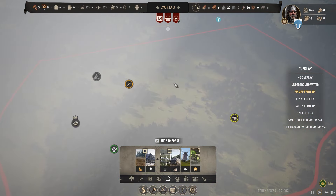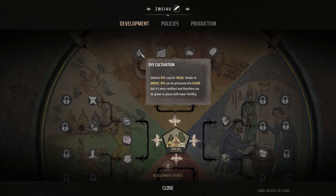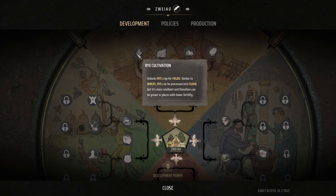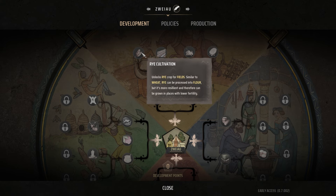All you have to do to unlock rye is go into the development tech tree by clicking your town name at the top. You can see rye cultivation there — you do need to get orchardry first. That's the upgrade you put on the houses where your people live; they can grow apple orchards in their gardens. Then you get rye cultivation, and that's where most of the farming stuff is. Don't put points into this unless your specific area is good for farming, or you'll just waste points. Once you've got rye cultivation unlocked, you can select it from the dropdown when you've got your fields going and you're picking your crops.